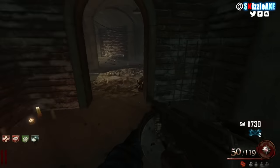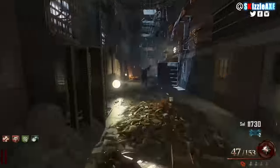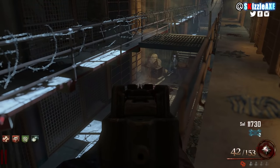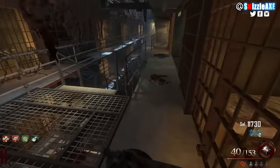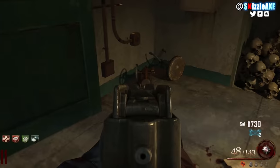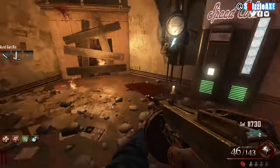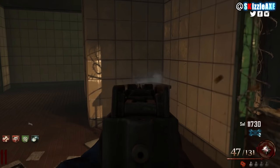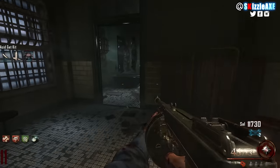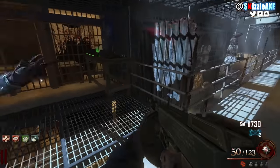Next up is the acid gat kit — we have 3 parts for it. The first one is the briefcase, which will be outside the spawn room on the table right here; if it's not there, it'll be outside the showers or on the flip side. Once you get it, go up to the Speed Cola room or the warden's room for the second part — there are 3 locations, basically where I'm shooting at. Then go to the infirmary and pick up the last part, which is the acid part — it can be on the table right here, the table near the bathtub, or in the corner of another room. Build it wherever you want, but I recommend near Electric Cherry.